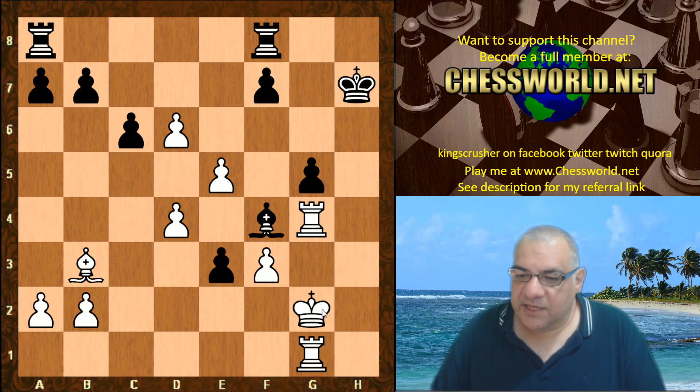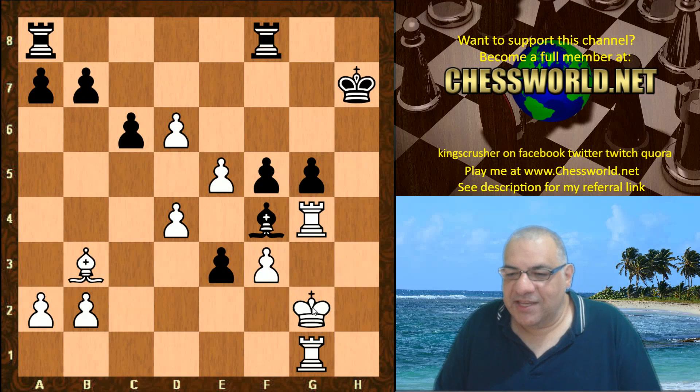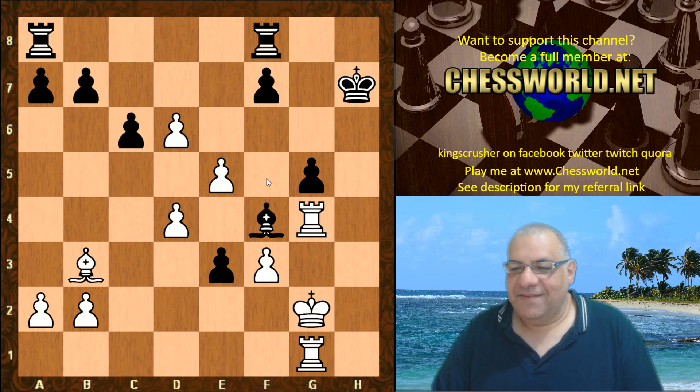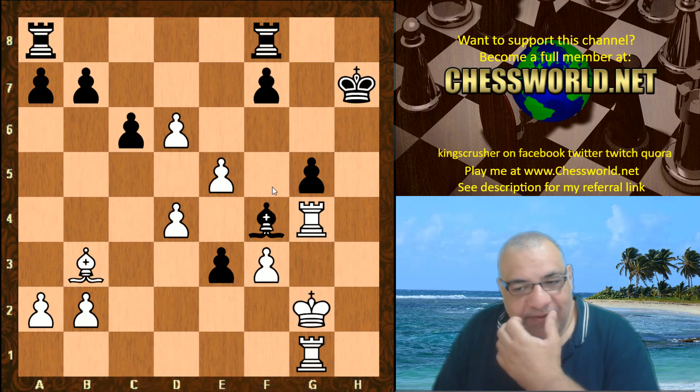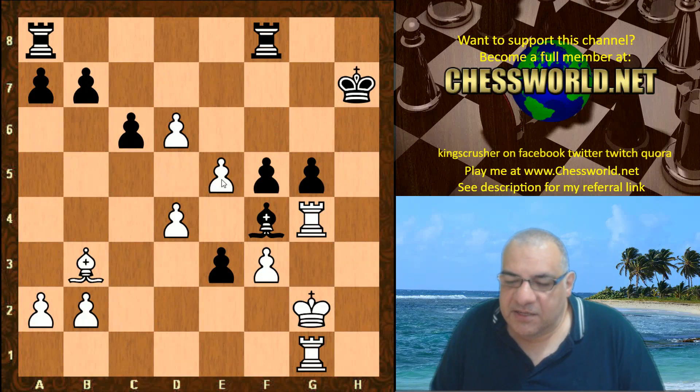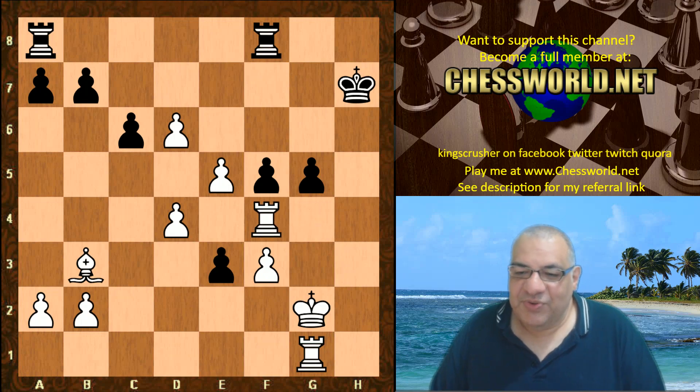This pawn can be kept under lock and key in various ways. We see f5 though — isn't that just winning the exchange? Was this a mistake by Leela? King g2 prompts f5; it actually asks for f5. Is this a mistake or not? White can consider the pawn break which breaks up the pawns. What would you play here? Leela just takes the exchange — Rook takes f4.